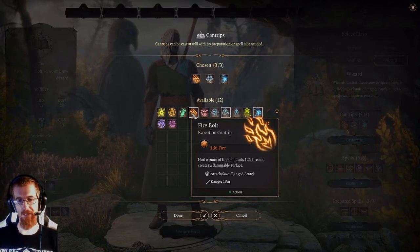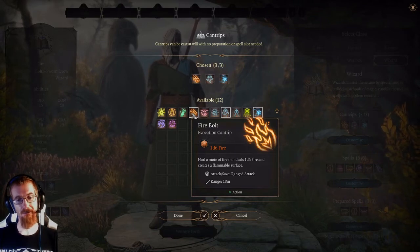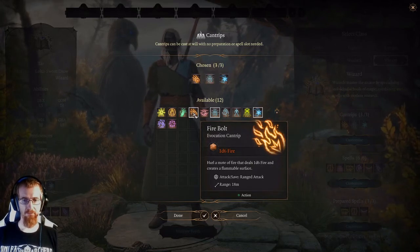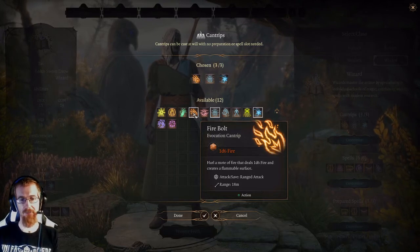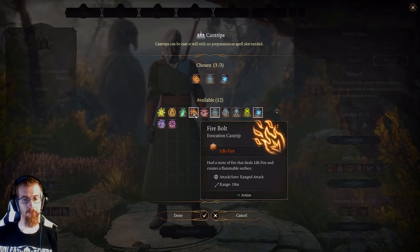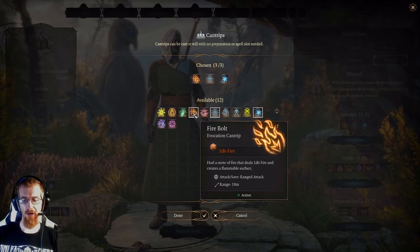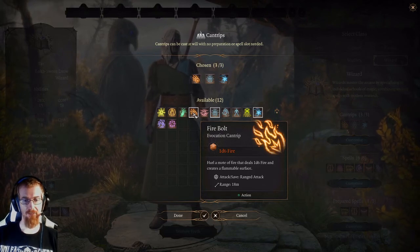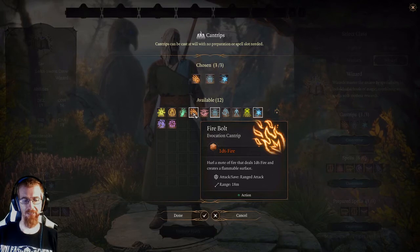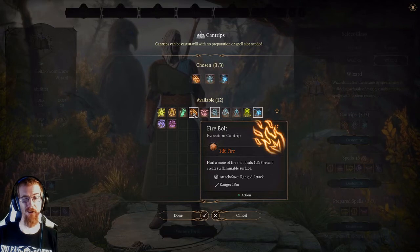It is a fairly useful spell. Always remember though, if you Fire Bolt somebody and it leaves the ground on fire, if you run through it with your own characters, they will also take damage. One other important piece of information: certain things such as explosive barrels and gases are also flammable. You could toss a single Fire Bolt into a whole bunch of barrels of gunpowder, and next thing you know you have a massive explosion. Just make sure you're a long ways away.